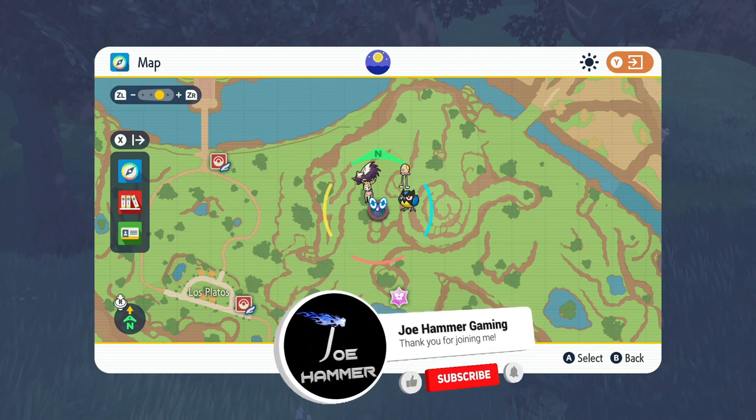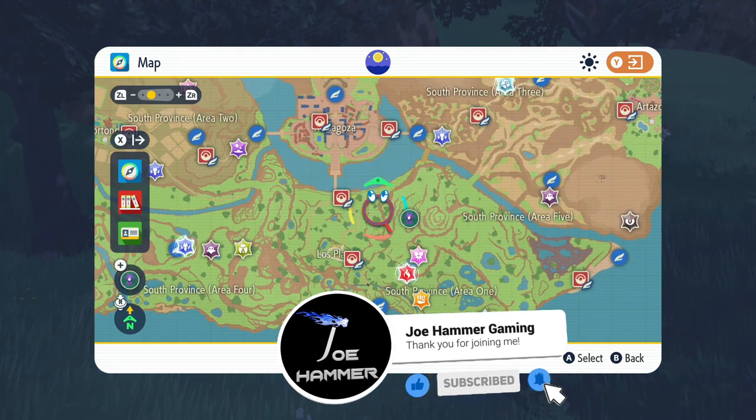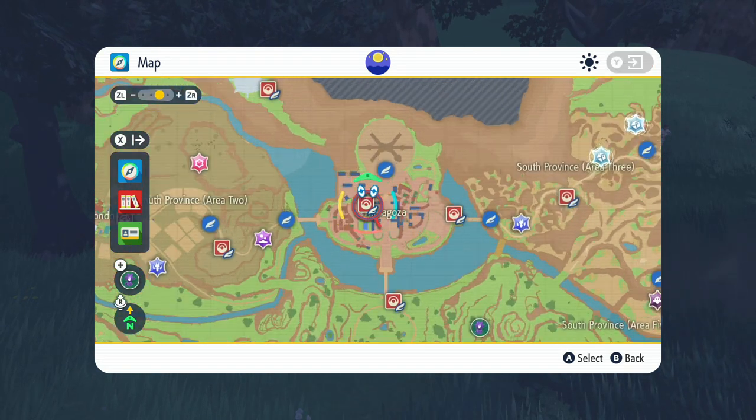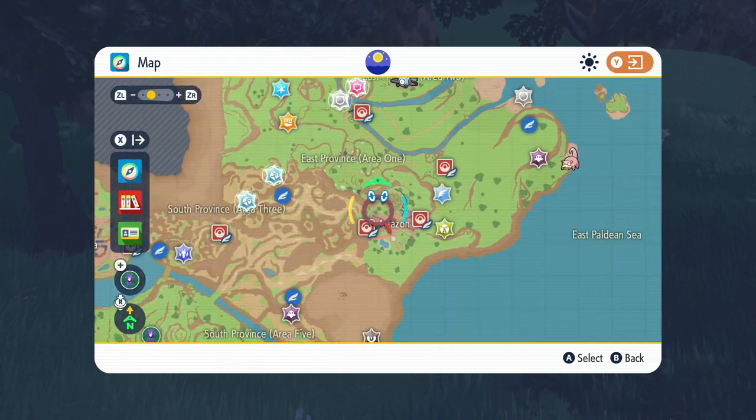I'm going to show you guys where you can catch yourself a Fermantis. This is quite rare at this early stage of the game. To get to where I am right now, you'll need to head out of Mezzagoza to the east, follow the road along until you hit Artisan.